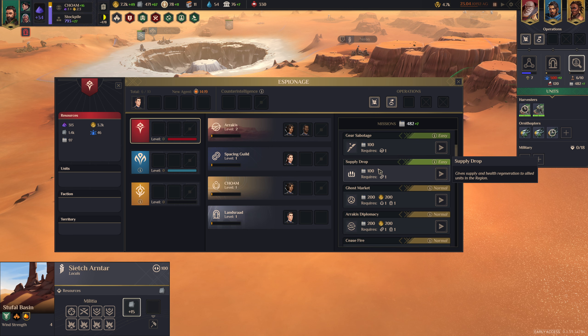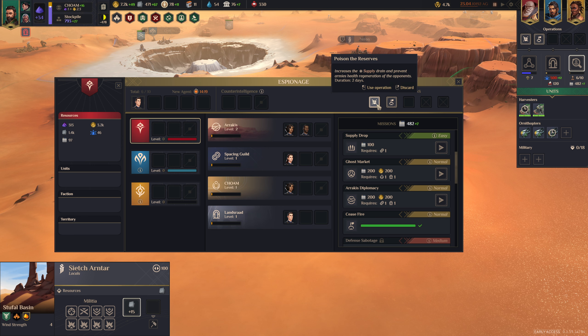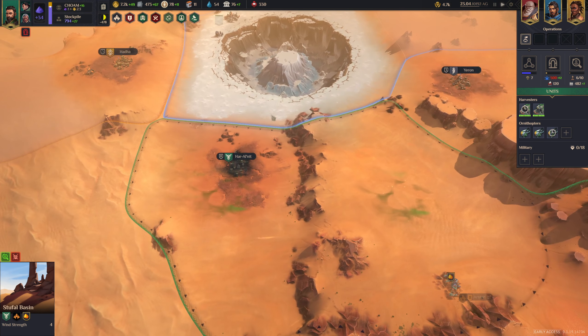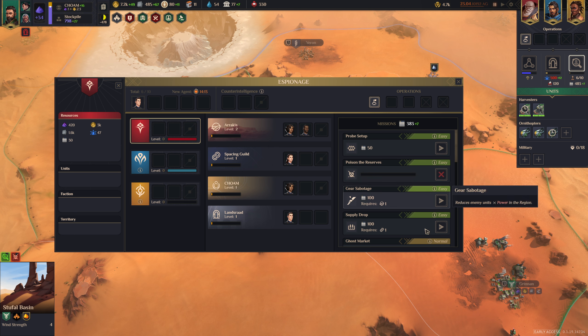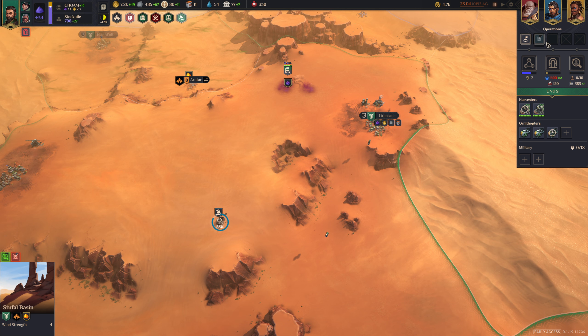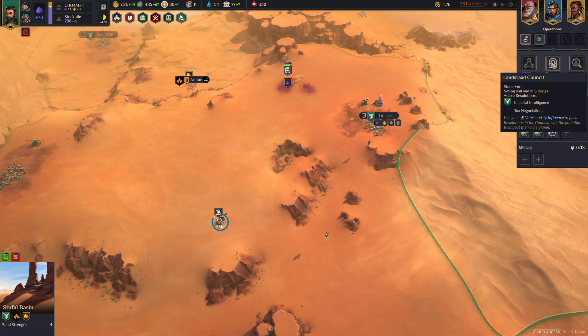You can also research operations here. For example, I researched Poison the Reserves — I paid for it, it took two days. Now I can go to a district, left-click it, activate it, and click on the territory — they are now poisoned for this duration. After using it, you want to go back and buy it again. I remember playing my first round not realizing these were things you actually click to spend and activate, not just passive abilities. You also get different slots that unlock over time — I need to research Intelligence Agency to unlock additional slots, which is on the tech tree. That is the espionage tab.